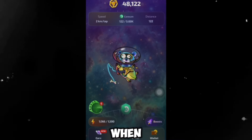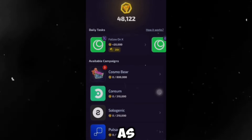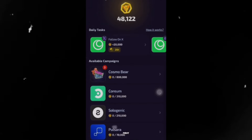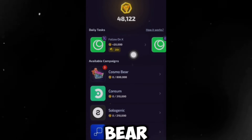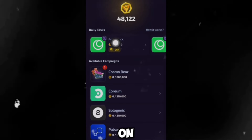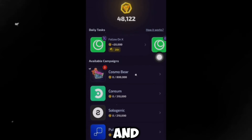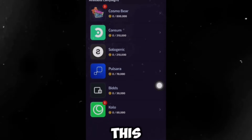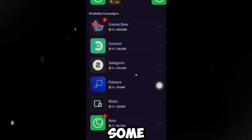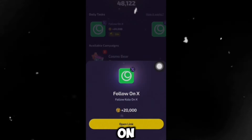Once that's done, the next thing you want to do is go to the tasks section. This is where you get daily tasks, and all these tasks are as easy as ABC. The first task is where you get to follow Cosmos Beer's account on X, and you get a free 20,000 Cosmos Beer points. There are also campaign tasks where completing them gives you more Cosmos Beer points.